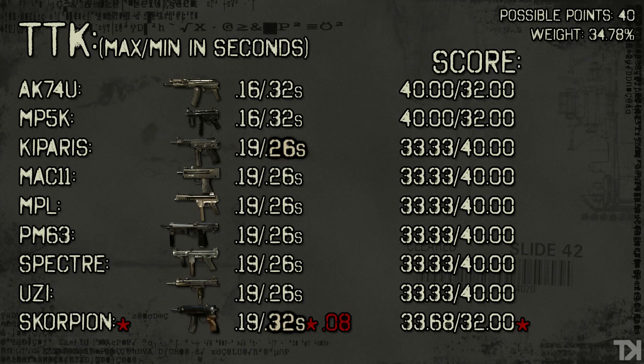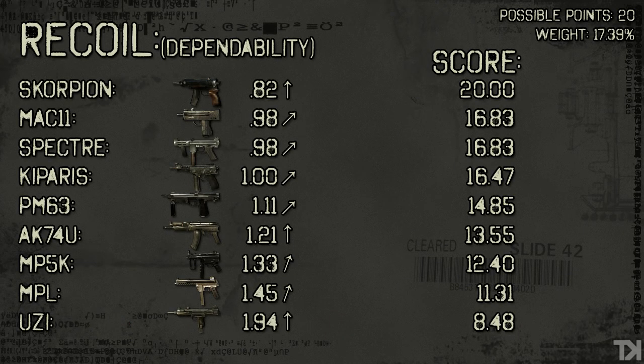I know this is a lot of info to take in, but if you pause the video, really examine your favorite guns and see how they compare score-wise. Other than the Scorpion — obviously understand that's a situational time to kill and it's very hard to calculate any other way — pause the video and check it out if you want. If not, let's move on to recoil. For those of you who haven't seen the first two videos, we separate recoil into two subcategories: dependability and net force.